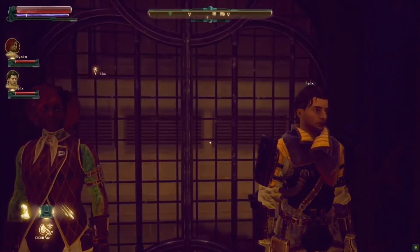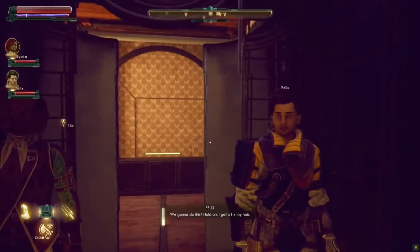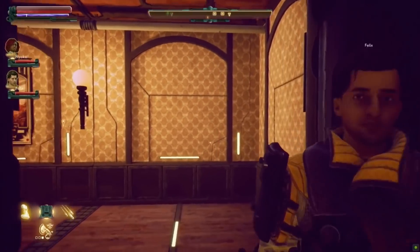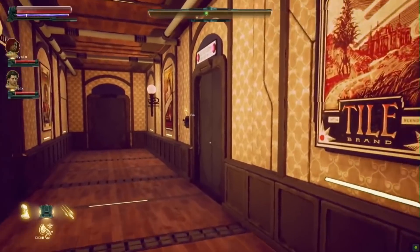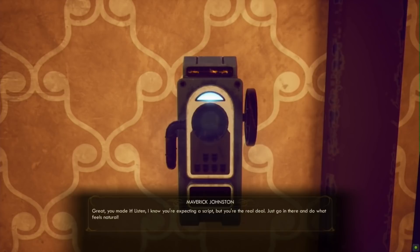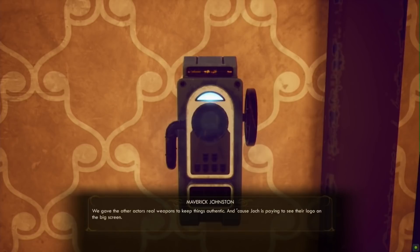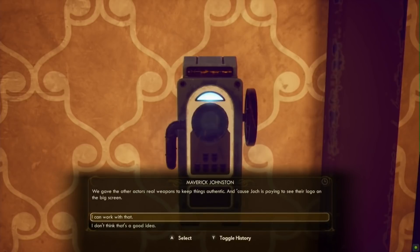Normally they'd be chatting back and forth but we don't have our voice done yet. So we just use the intercom to let them know we're here, and they say great, come on in. They just want to let us know that they're going to be using live weapons in the audition for optimal product placement and to add a little bit of realism to it. Sounds good to me.